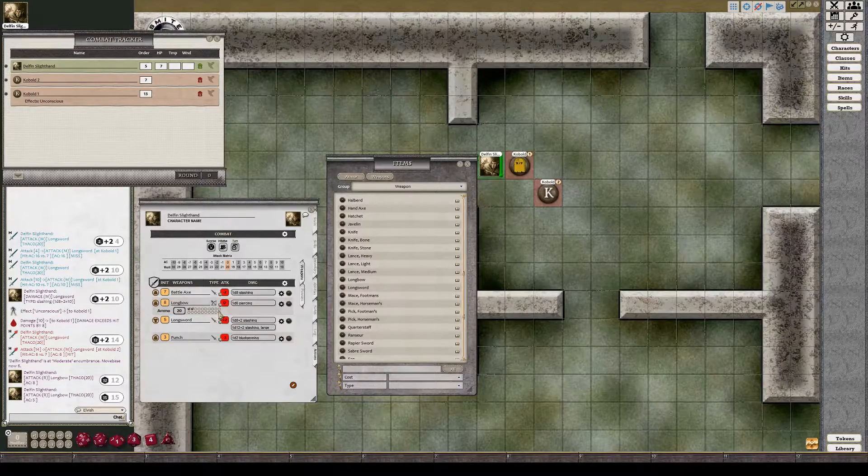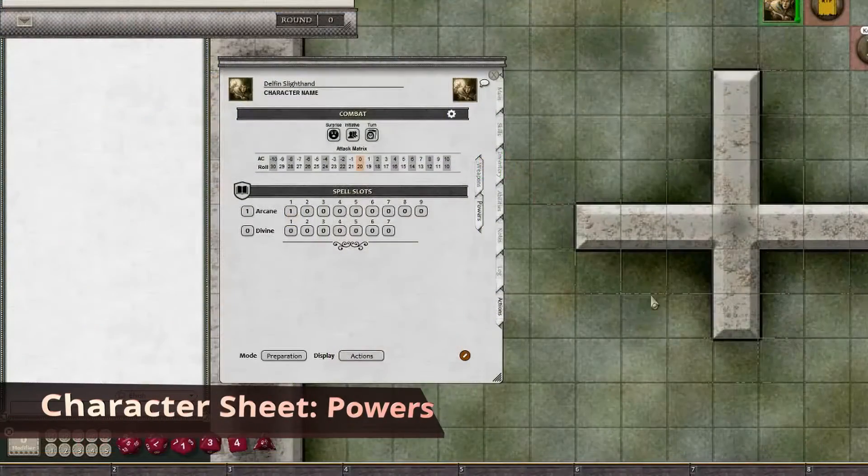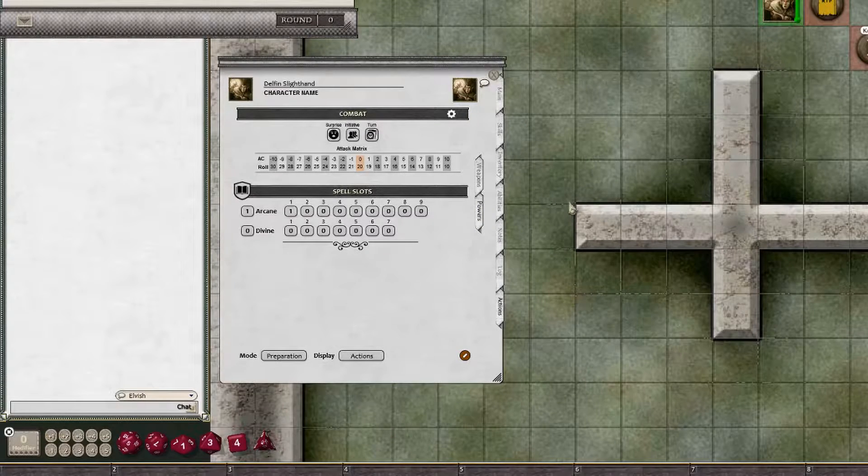Now we have the Actions/Powers tab. You can see the same Combat section and the same Weapons section. In the Mode section under Preparation, we have spell slots and a level associated with Arcane. If you are a first-level wizard you would have Level One Arcane; a first-level priest would have Level One Divine. These two fields should be managed by the class automatically — you shouldn't need to set them manually.